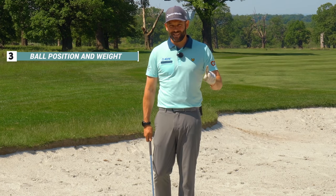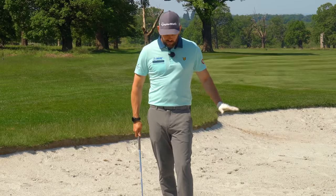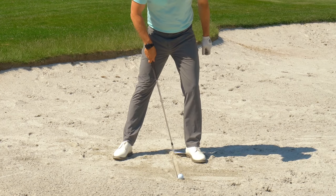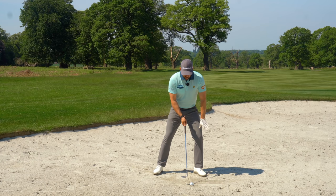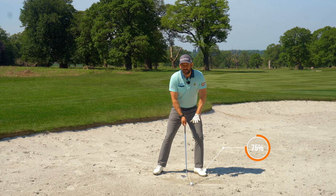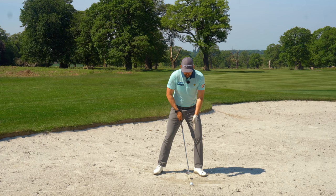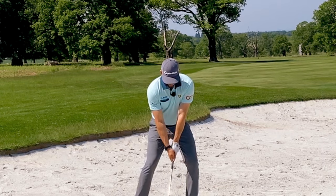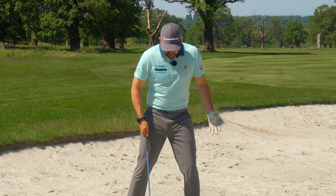Mistake number three: ball position and weight distribution — I'm putting these together because they're often linked. For a standard greenside bunker shot I want the ball pretty forward in my stance, about one club-head width inside my lead heel, and my weight favoring the lead side. When I say favoring, I mean quite a long way — probably around 70 to 75 percent — and I'd almost rather you go more into that lead side than anything into the trail side. The relationship between weight position and ball position is key in determining where the club enters the sand, which is the most important thing when extracting the ball from the bunker.